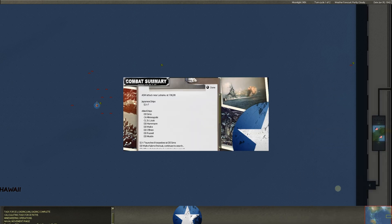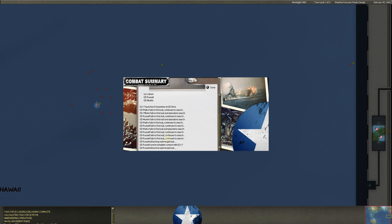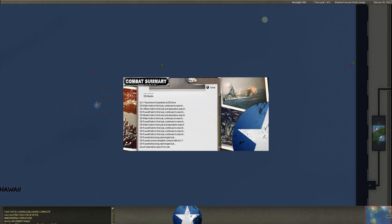There's a Japanese sub out here but it's encountering our carrier task force. It didn't even get past our anti-sub screen, which is made up of a lot of destroyers — six of them, plus a light cruiser and a cruiser. Six torpedoes were launched at the Sims. It was an ASW attack — we found him and kept searching. We're seeing all of his subs because as the carriers came out here, they have sub-hunting aircraft. The torpedo bombers I've got flying out, plus a lot of destroyers — we're finding them.